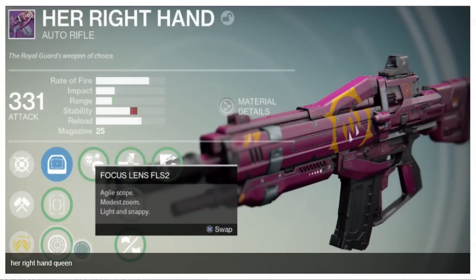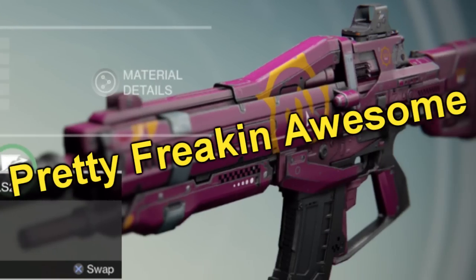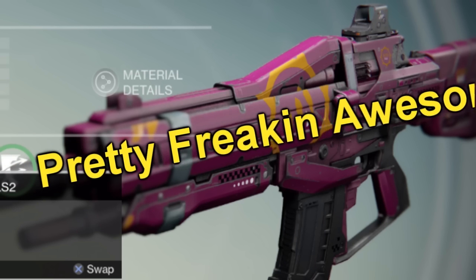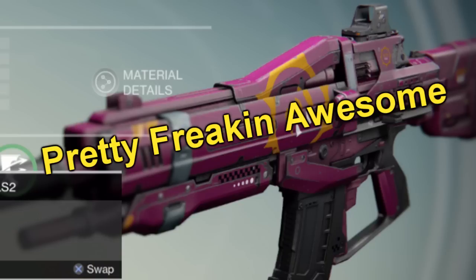Last but not least, up next is Her Right Hand, which is an auto rifle, and this looks also pretty freaking awesome. Those are my words of judgement for these weapons — they look pretty freaking awesome. That's how I'm going to describe these Queen's weapons: they are pretty freaking awesome.